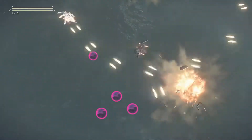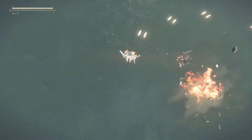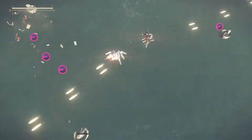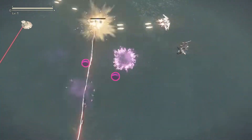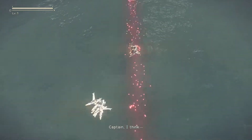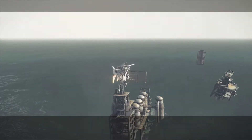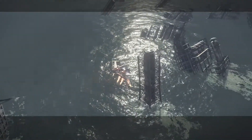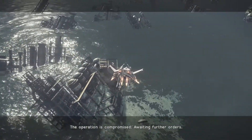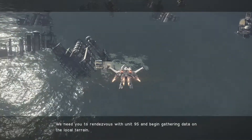That's kind of cool — I could actually sort of move toward the end of the cutscene there. I picked up a few things while playing this a couple of times. You can shoot the pink blobs, which is nice because I don't think I could physically dodge all of them. 2B to Operator 6-0 — all allied units down, the operation is compromised, awaiting further orders. Rendezvous with Unit 9S and begin gathering data on the local terrain.